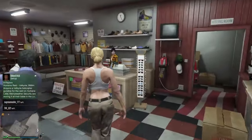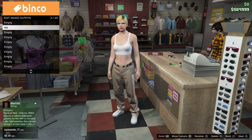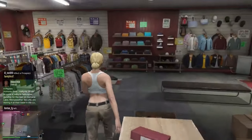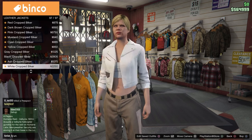After you have done this, go over to the desk and save this outfit in the second slot. You can name it — I named mine 'IAA'. Then go over to Leather Jackets and equip number 86.